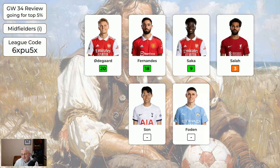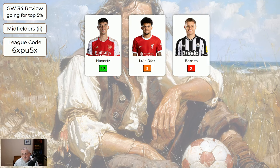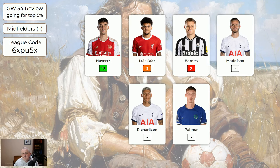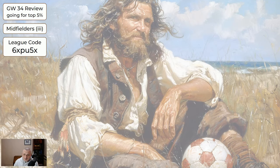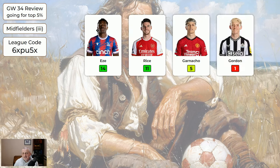For the expensive midfielders: Odegaard 20, Fernandes — who only had one game — 18, Saka 9, Salah 3. Liverpool were woeful for their double game week. I'm recording this before the Brighton Man City game so the Man City players in this system don't have any score yet. So who knows, maybe Foden gets a good score tonight. For the cheaper midfielders, Havertz 17 — well done if you had him — the rest nothing. For the cheapest midfielders, Salah 14, Rice 11, Garnaccio 5, the rest nothing.